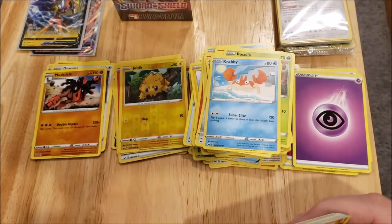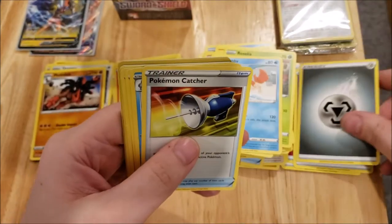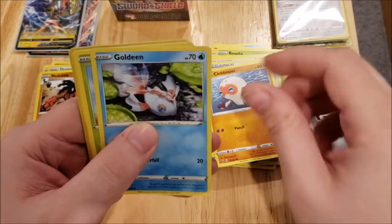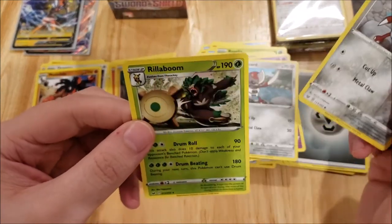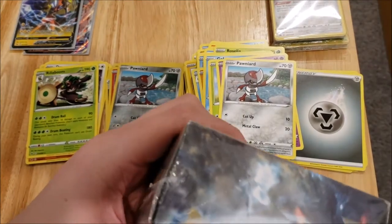There is a code card for you guys. We have a Metal Energy, a Pokemon Catcher, a Drizzile, an Evolution Incense, a Chewtle, a Goldeen, a Roselia, a Ghastly, a Ponyta, a Ponyta Reverse, and a Rillaboom Rare. And that's our last pack of this second box.